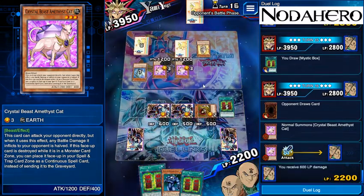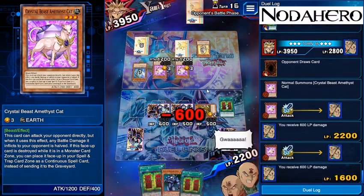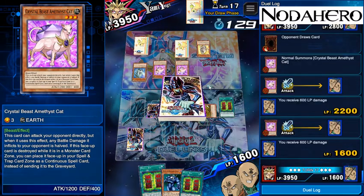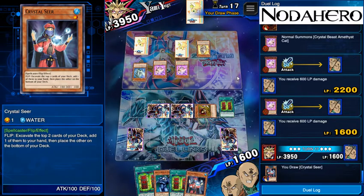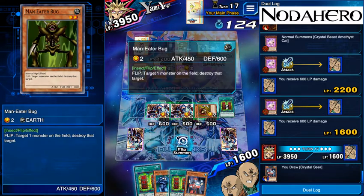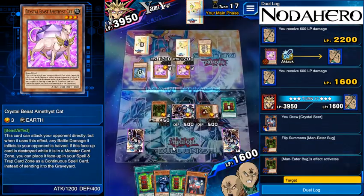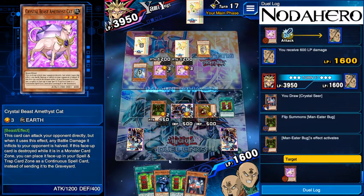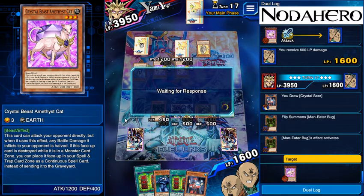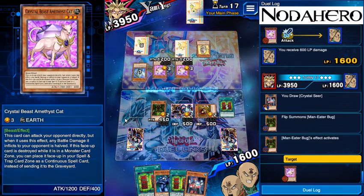We're going to take another 600 putting us down to 1600. Drawing Crystal Seer — Crystal Seer is basically going to do nothing right now. Going to flip up Man-Eater Bug, kill one Crystal Beast with it, then Mystic Box to give him the Man-Eater Bug since he can't actually get through any of my creatures. Worst case, he sacks the Man-Eater Bug for his third Magna Dragon. We now know what the face-down is — it's Beast Rising — so we can easily play around that.